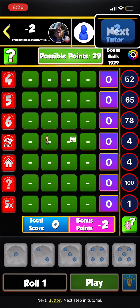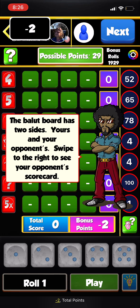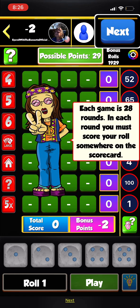Welcome to the Ballot tutorial. Use the next button at the top to navigate through the tutorial. The ballot board has two sides: yours and your opponent's. Swipe to the right to see your opponent's scorecard. Each game is 28 rounds; in each round you must score your roll somewhere on the scorecard.